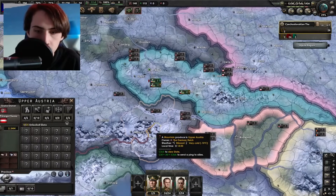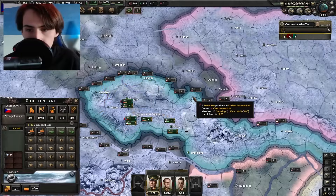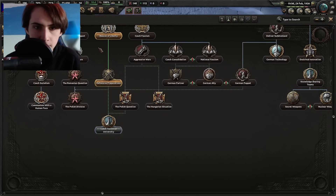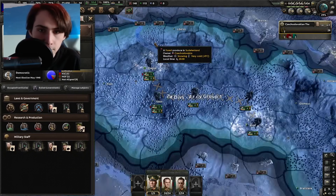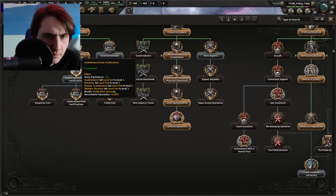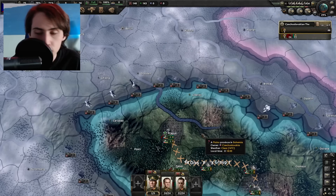Germany has absorbed Austria, so it's only a matter of time before they come for us. Before I lose all the territory and factories, I should do Czechoslovak Technical University — except actually I should be doing Sudeten Early Fortifications first, because it'll give some low-level forts and a little bit of recruitable population, which we desperately need. I don't think I'm going to finish the rest of these focuses before they come for the Sudetenland, so I'll just get the research slot — it's just so delicious.